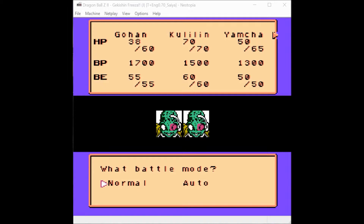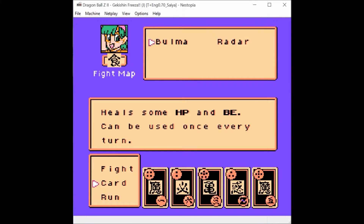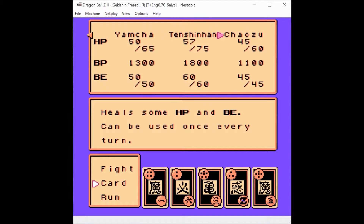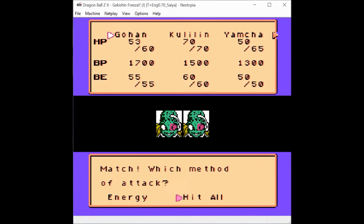After a brief interruption I'm back. We've gone through one round of battle. My guys aren't dead yet but they're taking some damage. We get cards like we did last time — we've got a dragon radar and we've got items. We've got Bulma with us, and if we use Bulma we can heal some of our health. It's a fraction but it still works. Then we go on.